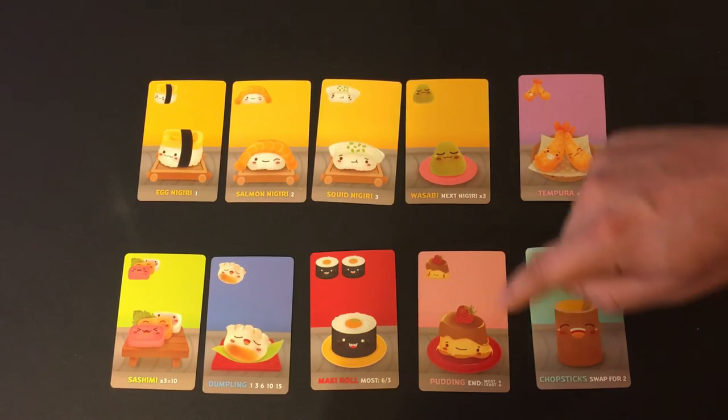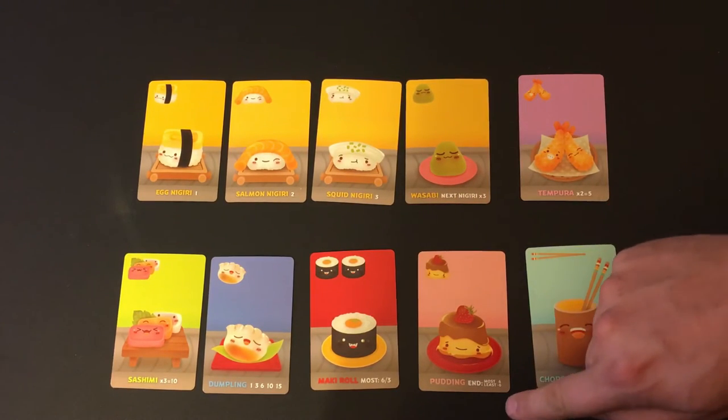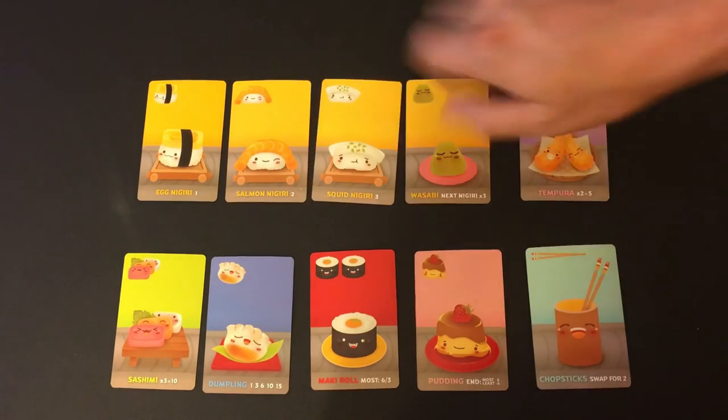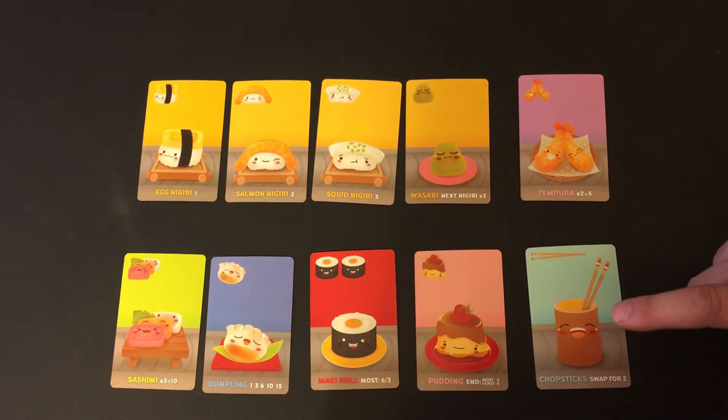Puddings: at the end of the game, whoever has the most pudding gets six points, and whoever has the least gets negative six. These cards don't get discarded like the rest between rounds. Chopsticks: if you have chopsticks out, you can take two sushi cards on a future turn.